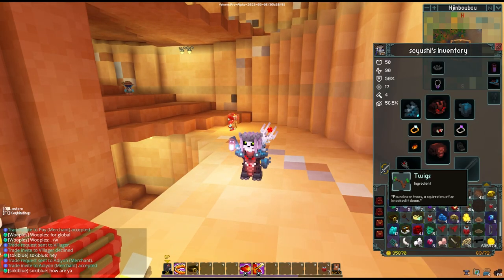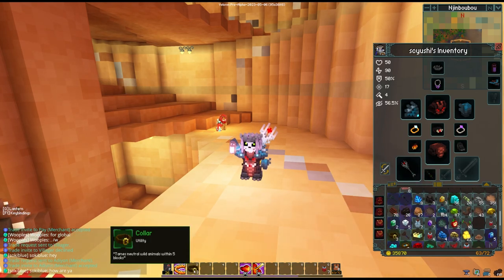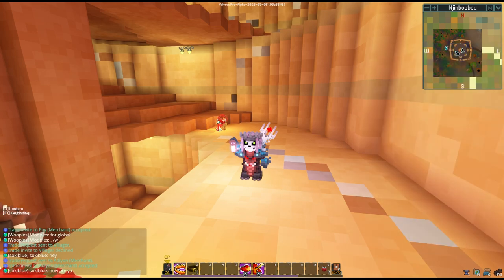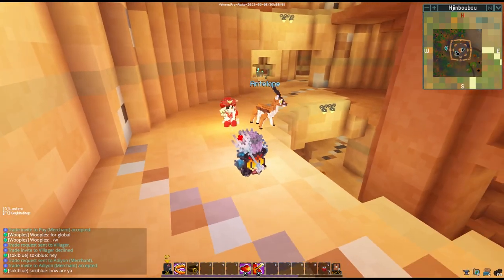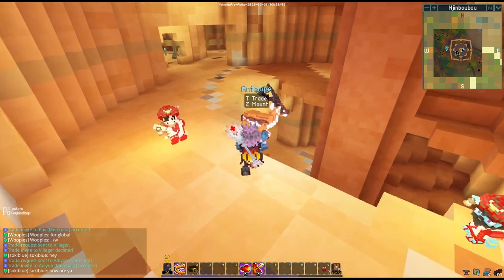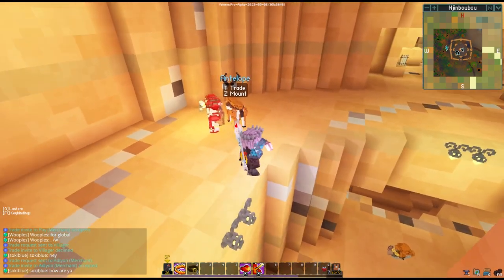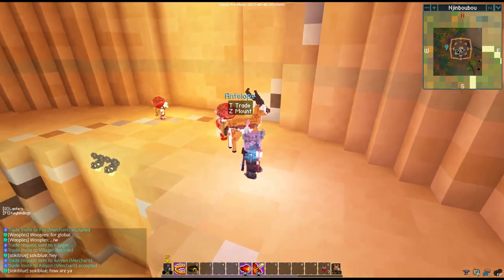Once you do end up having the collars, what you're going to want to do is click and drag it onto your hotbar — I've got it on my number two slot. Essentially, when you see an animal in the wild that is hopefully not hostile towards you, you'll walk up to it, press the equivalent number on your hotbar, and then you'll be able to trade or mount the mount.